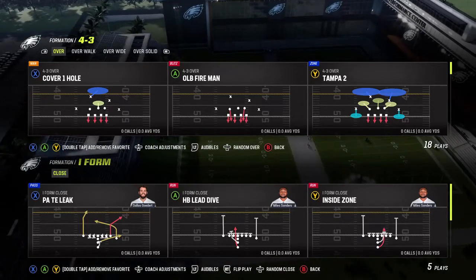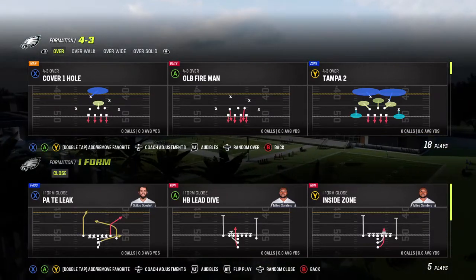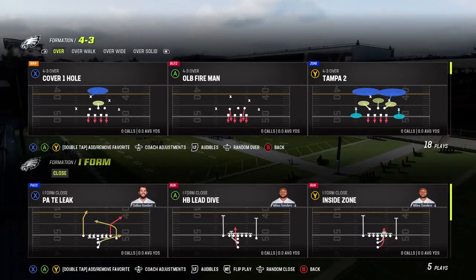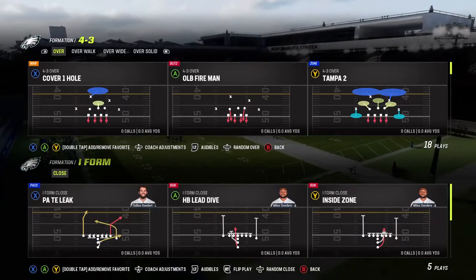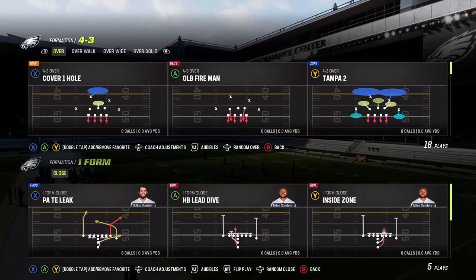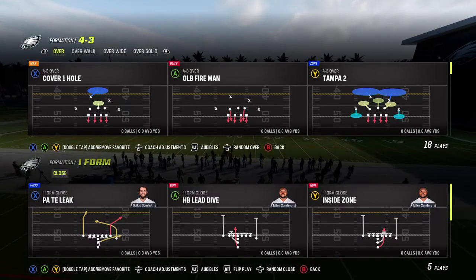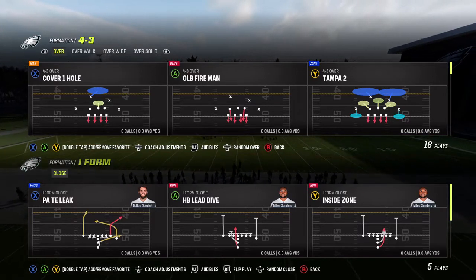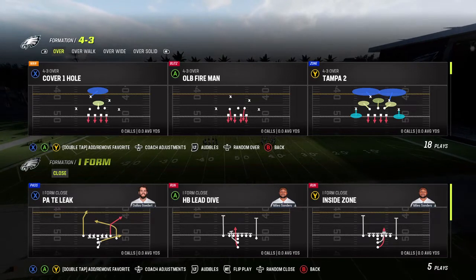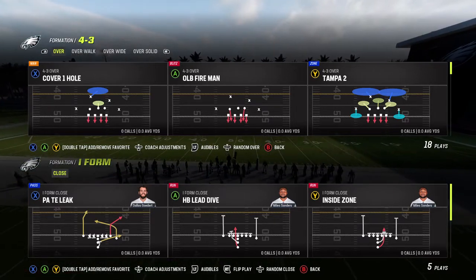What up, Extreme Game Universe, it is your boy Extreme Game bringing you guys another Madden 23 tip. Today we're bringing an offensive tip. We're coming out of the I Formation Close. You can find this play in the 49ers, Bengals, Dolphins, Jets, Panthers, Seahawks, and Titans playbooks. Last year it was in the Raiders formation as well, but there are some good plays out of I Formation Close.